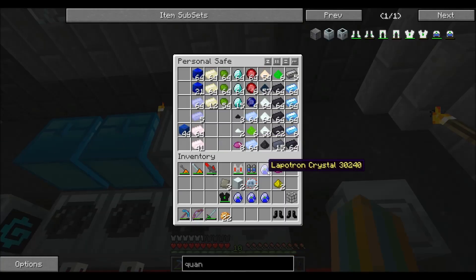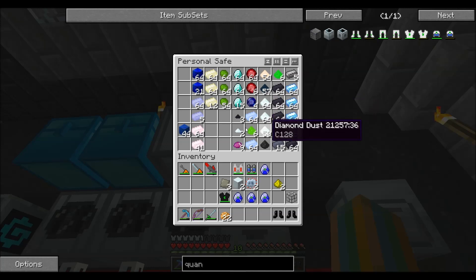I took a stack of UU matter and turned it into iridium ore as well. So it's going quite smooth.